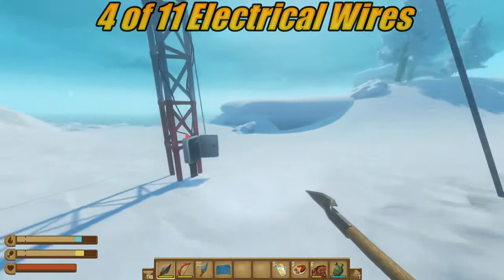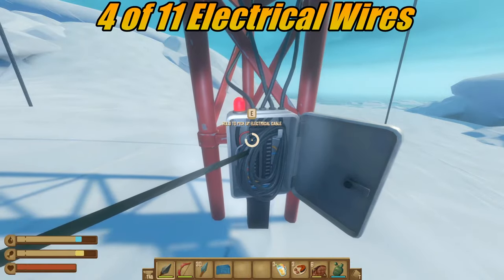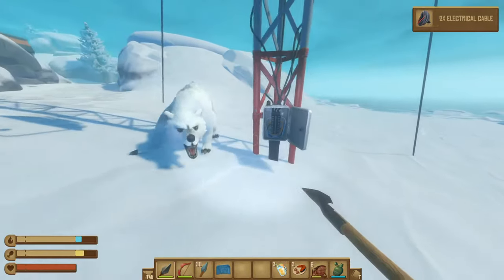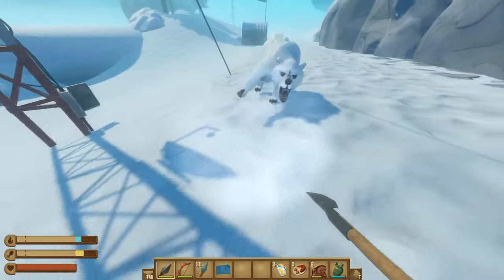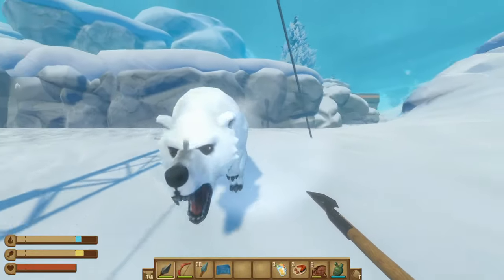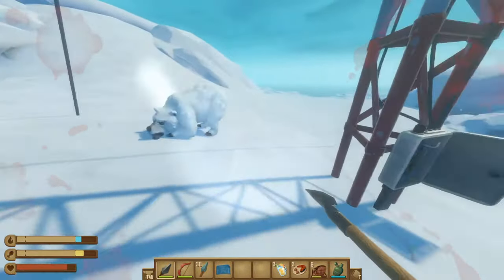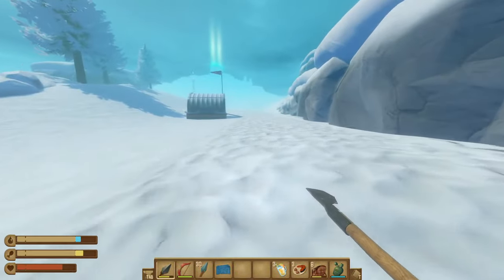Here is our second tower — pick up two more cables here. Be careful of the polar bears out there. With your metal spear it takes about 10 hits to kill them, and each of these towers will have a polar bear around it, so just be careful. Once your polar bear is taken care of, continue on down your path.